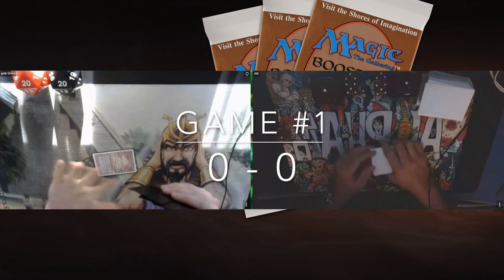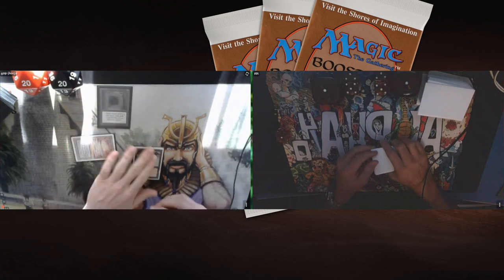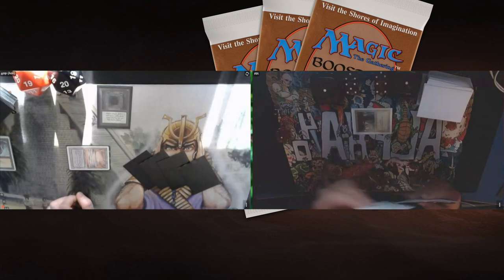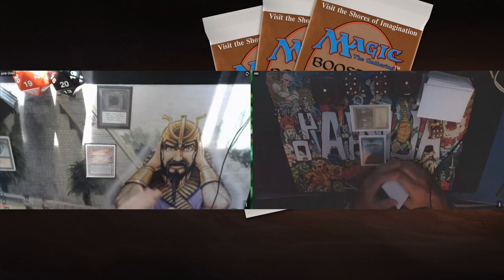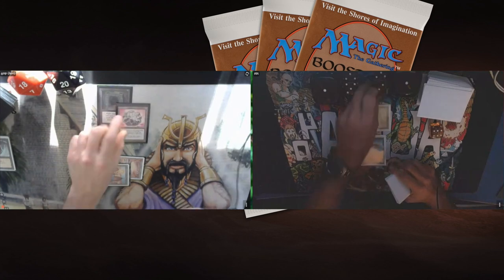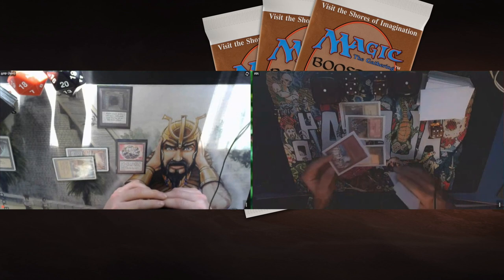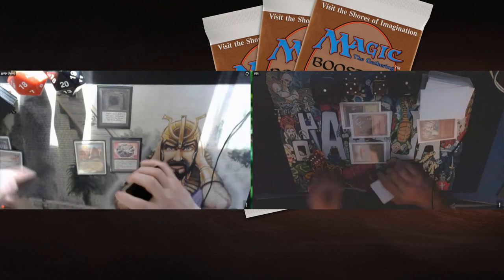Game number one. There's an Underground Sea tapping into a Dark Ritual — he's playing a Howling Mine. This is Atlantic format, so there's Mana Burn: Rob takes a damage going to 19. Guillaume draws two cards from the Howling Mine, plays a Forest, then a Birds of Paradise and passes. Rob taps and takes a damage, then plays a Fellwar Stone for a bit of ramp. I'm expecting him to play Underworld Dreams if he finds another black source. Guillaume plays a Stone Rain on the Underground Sea — already slowing Rob down.